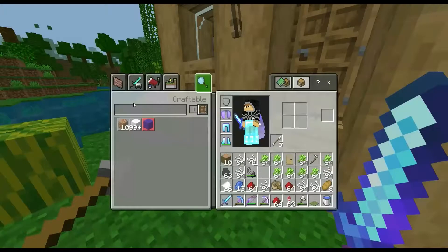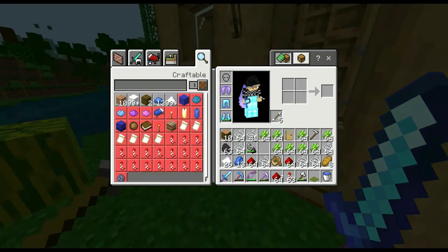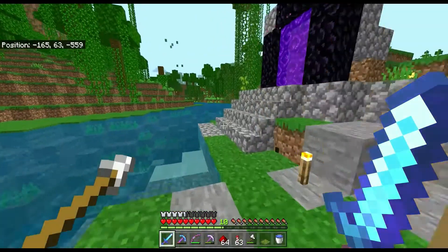What I did want to do is — as you can see in my inventory — I have a bunch of sugar cane, a bunch of string, and a little bit of redstone, and I want to sell that at my shop.